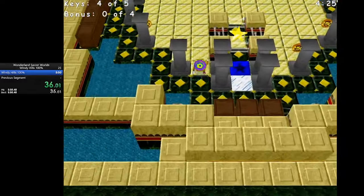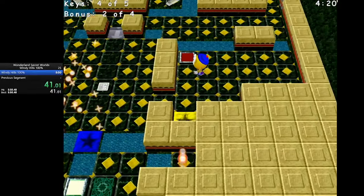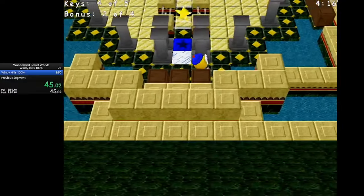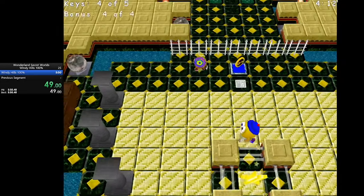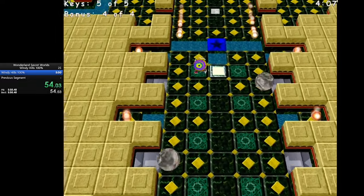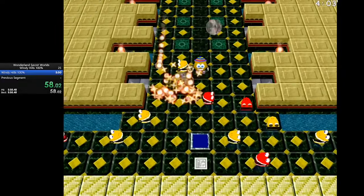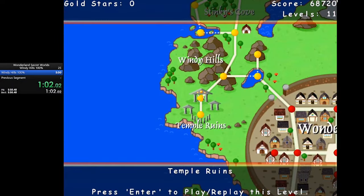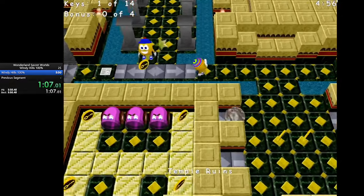Loof will take care of the left side and get the bonus clones over there — he'll stop right before the switch. Then Stinky will move this other switch here, get these other coins, and after he's in the middle we swap to Loof, head right up, press the switch for the ending, switch back to Stinky, then move down. He just walked right through that character. Next level: Temple Ruins.